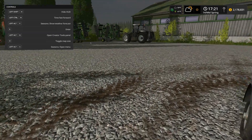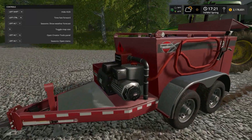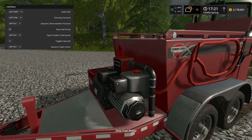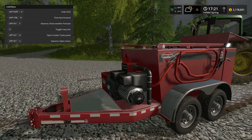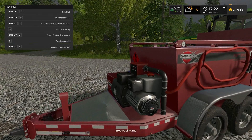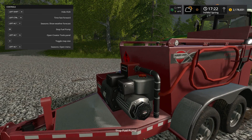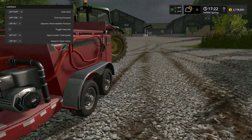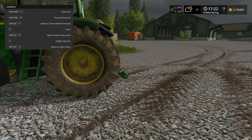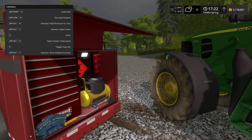If you want to fuel from this trailer, come around to the front to the generator and start the fuel pump. There's a bit of black smoke coming out — it looks like a Briggs and Stratton pump, which is a nice touch. We'll go ahead and shut it off for now since it is noisy.